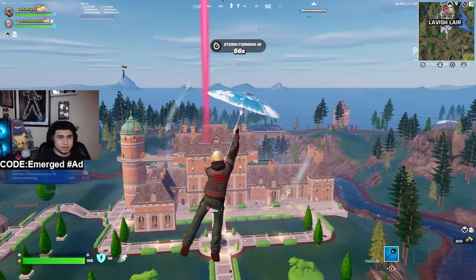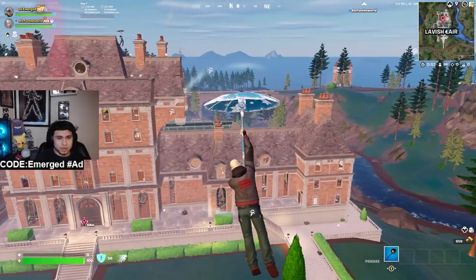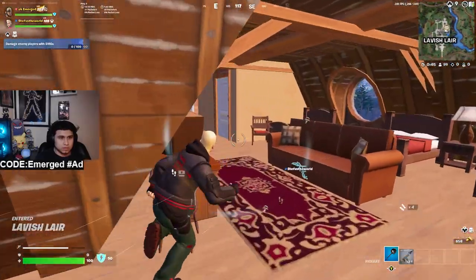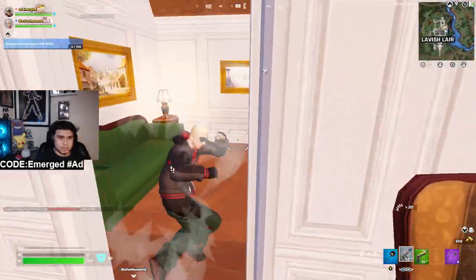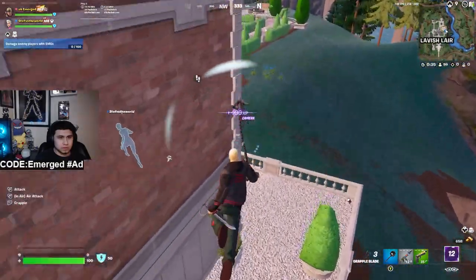Starting off with the early game, I'm landing at Lavish Layer because Tony the Tiger spawns in with the mythic shotgun, and that's the best gun in the game right now. My objective is to get the shotgun and push people off early game. I get the shotgun right off spawn — perfect for early aggression. I hear someone landing a little late, so I instantly push him because I know he has nothing.